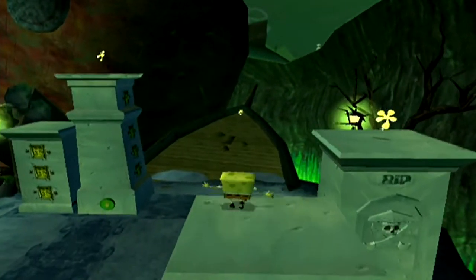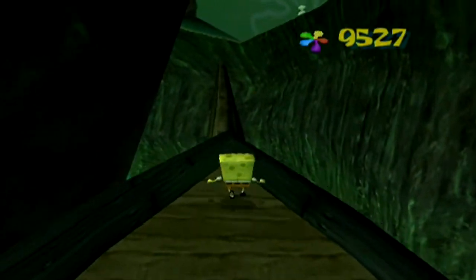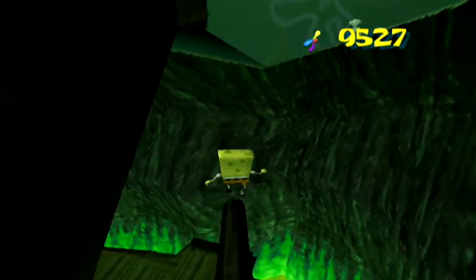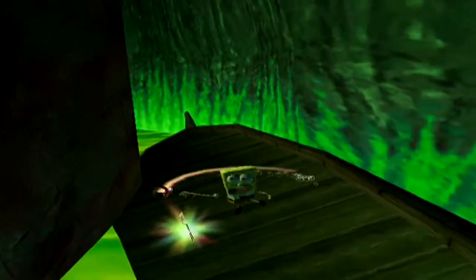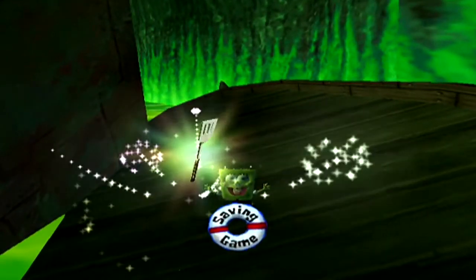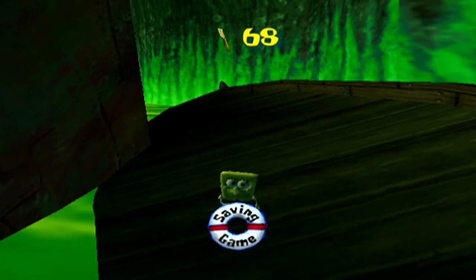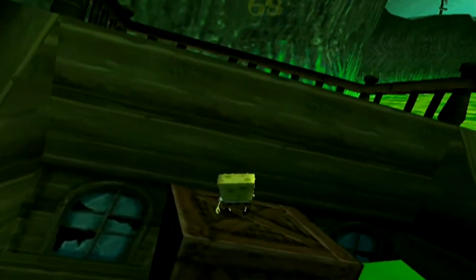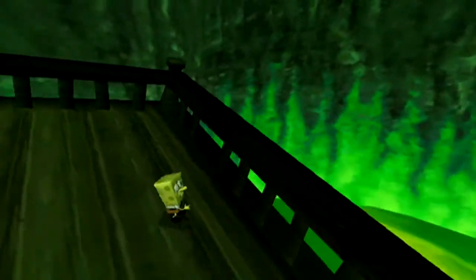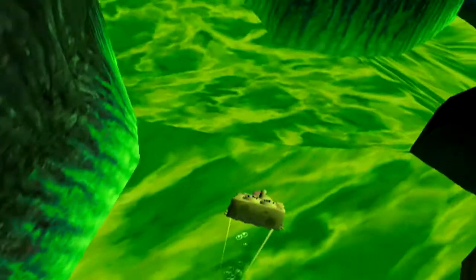For this next section, we actually want to come all the way over to this ship, because then we can jump down here and get yet another spatula. We're starting off the level very quickly with these two spatulas already in the first few minutes. It's quite nice to actually start with some good progress, especially after the kind of train wreck that Kelp Forest was to a certain extent. Hopefully I'll do a bit better in the Flying Dutchman Graveyard.